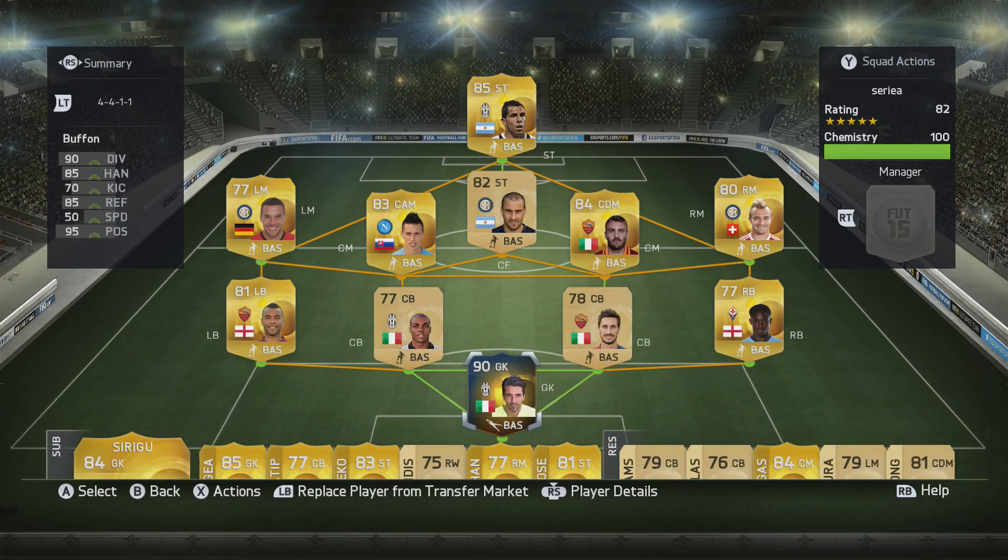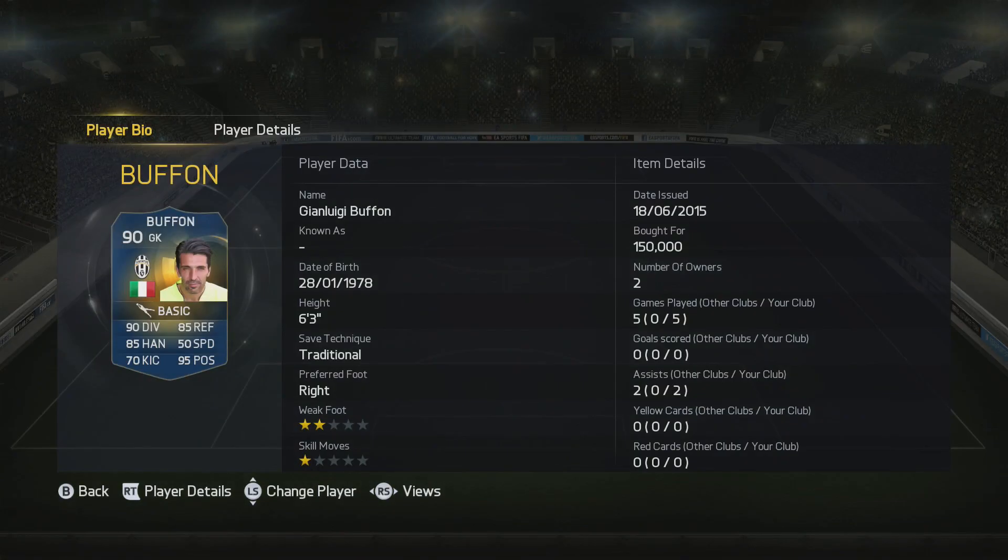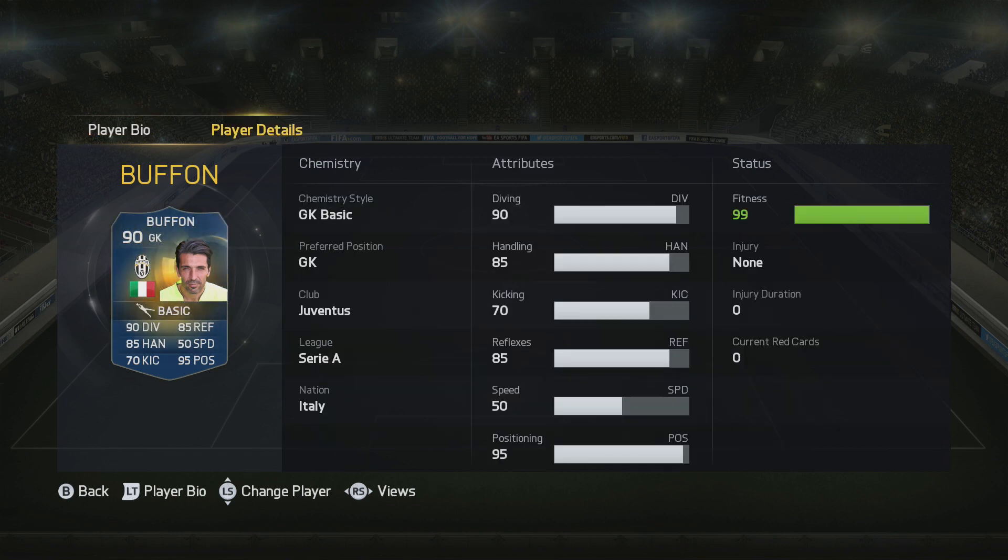How's it going everybody? You got Bison here back with another Team of the Season goalkeeper play review. This time it is of Team of the Season Buffon, the 37-year-old Juventus goalkeeper that took his team all the way to the Champions League final, even though he was downgraded in FIFA 15 and probably will be downgraded next game because that's just how EA works.